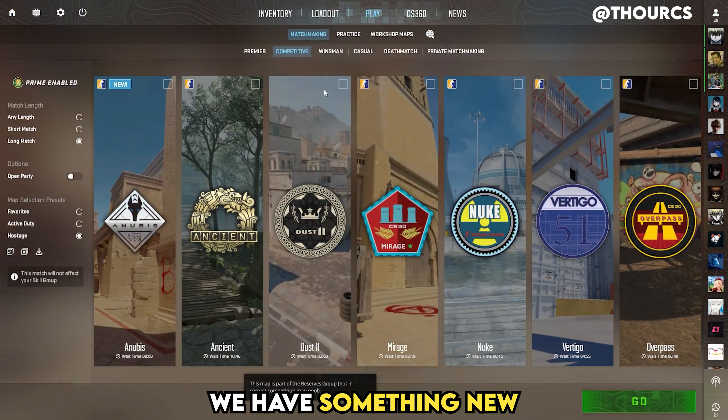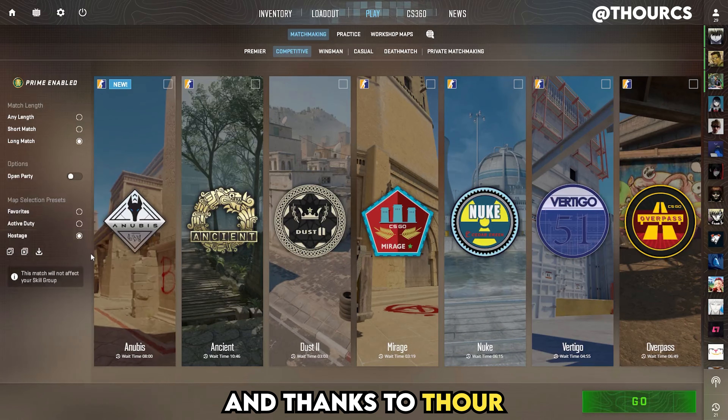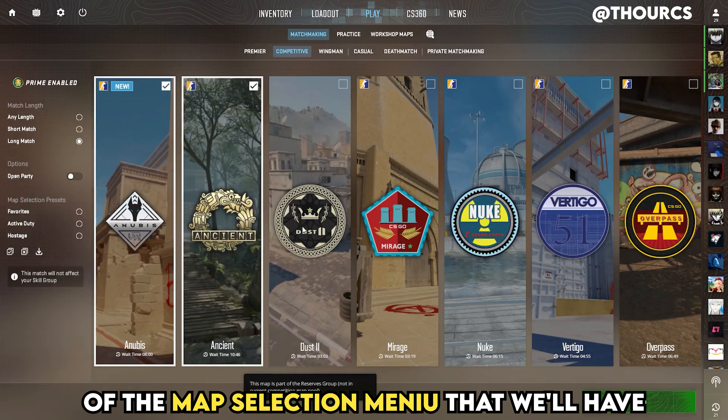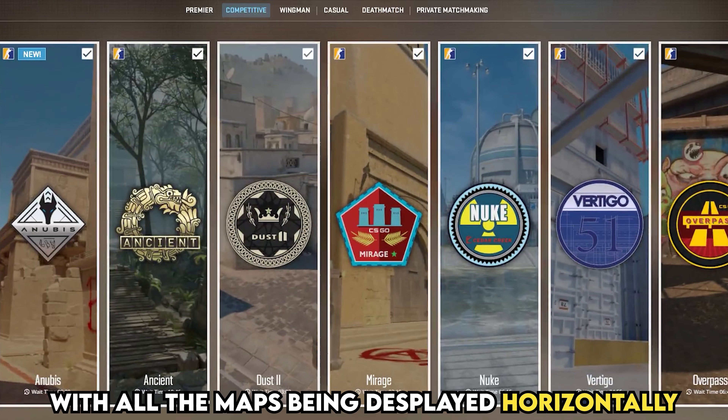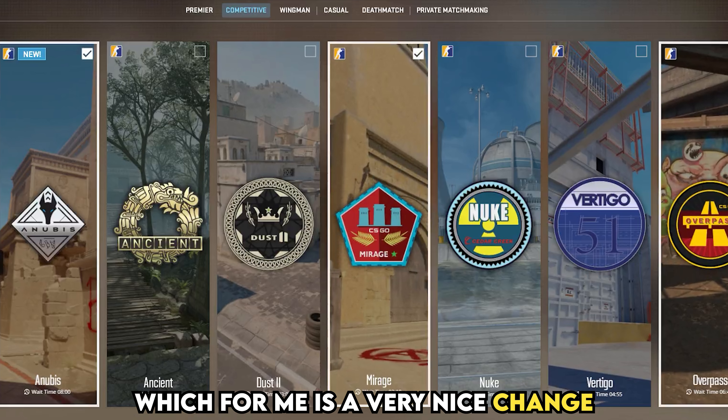In CS2 we have something new, and thanks to Tor we are able to see a preview of the map selection menu that we'll have. Now we have a cleaner design with all the maps being displayed horizontally, which for me is a very nice change.